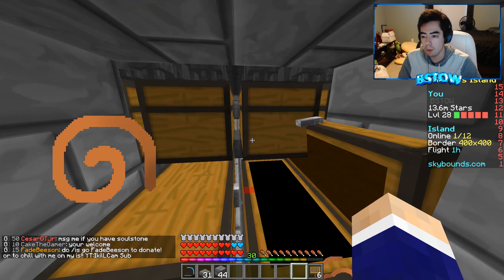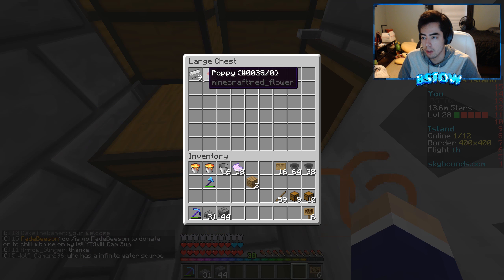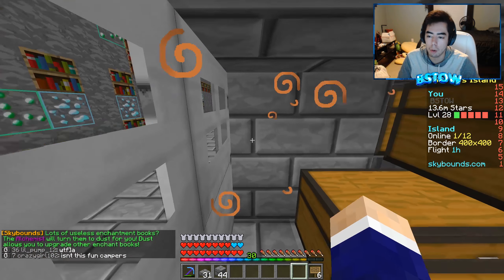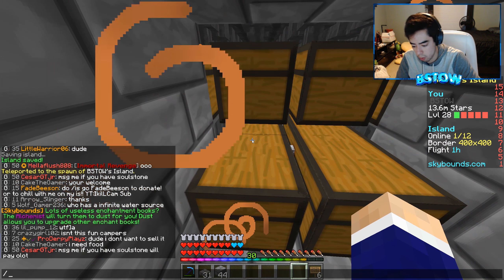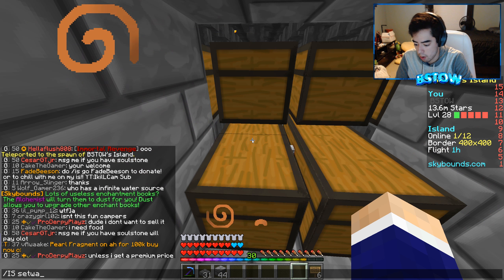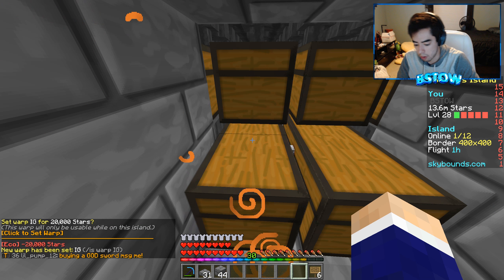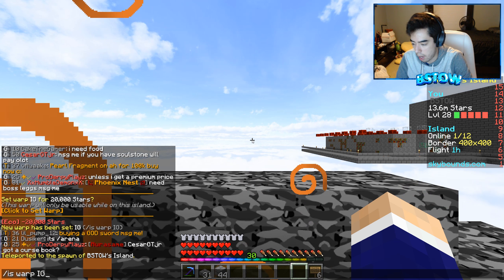I think what I'm gonna do is have one of these chests be all the poppies and one chest be all of the iron, so all the poppies get filtered into one chest. I need like a system there, but I think this should work. If I do slash island warp — oh wait, I need to do set warp first. Set warp IG, and then it will cost 20,000 stars.